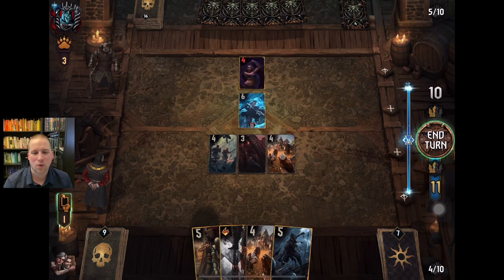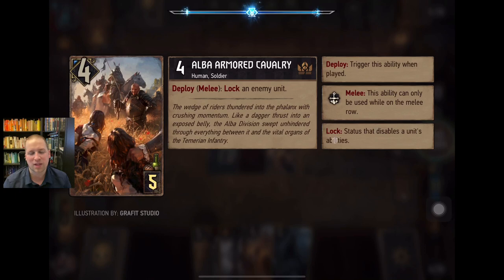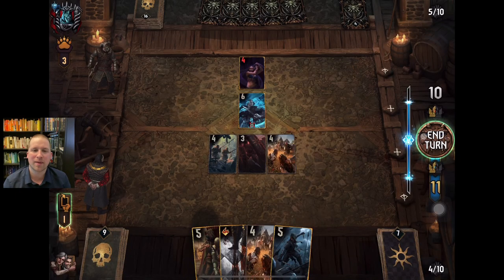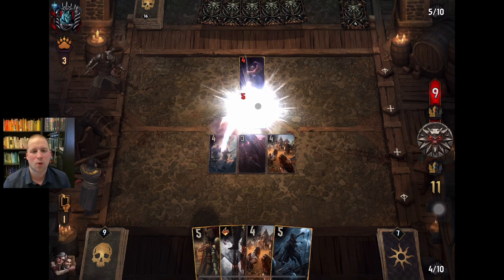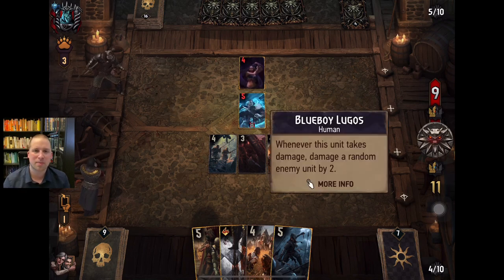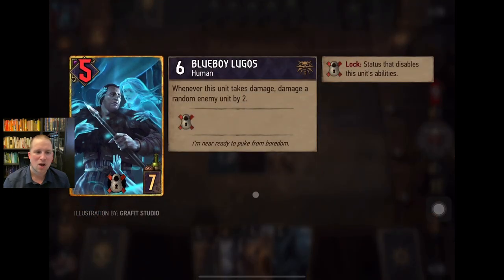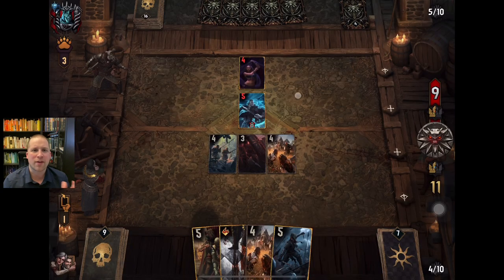We are Nilfgaard — we're not going to stand for that. So we're going to lock him. The way a lock works: it's a status that disables a unit's abilities — note that's plural. Anytime they have some kind of special ability that is not a deploy ability — and deploy has already occurred when he played that card out onto the board — lock is going to stop passive abilities like 'take damage and deal damage,' going to the graveyard and pulling something out, orders like you saw with Northern Realms, boosting the unit next to them. It stops all of those things.